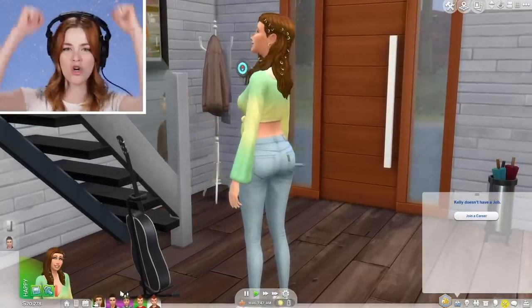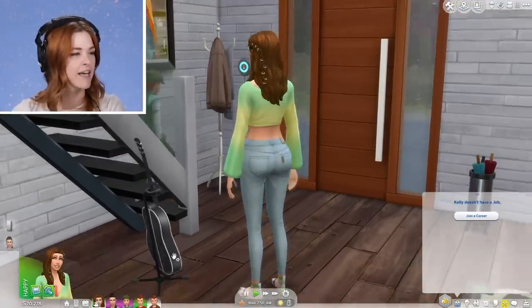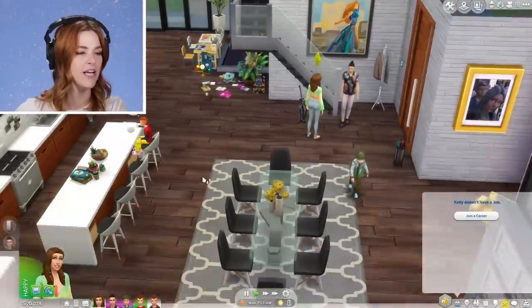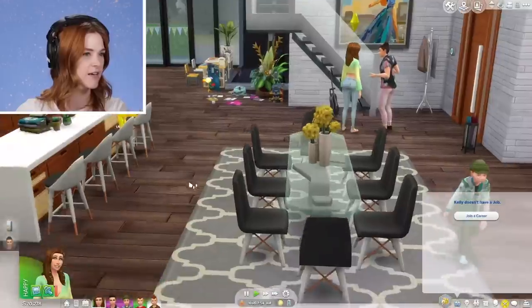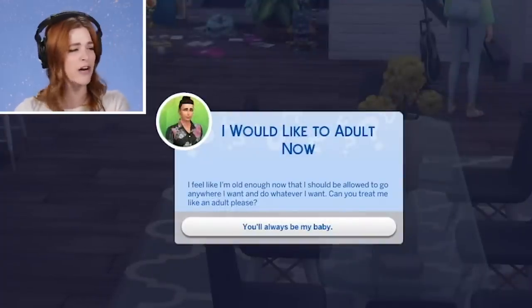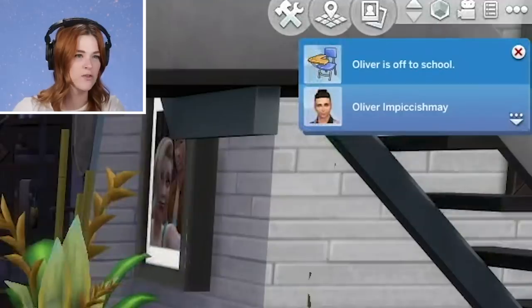Everyone's ready for school today! Day one as the matriarch of the home, and Kelly has done a fairly good job making everybody get to work and do their thing. Oliver says he's old enough to go anywhere and do whatever he wants. Well technically, Oliver, you were born before Kelly, so you should be able to do whatever you want, but you'll always be my baby, is what Kelly says. Oliver's off to school.